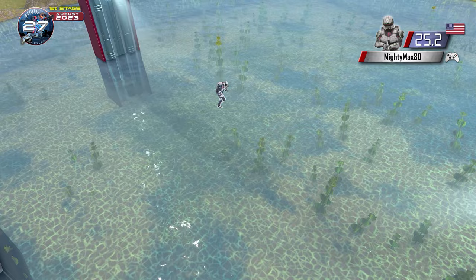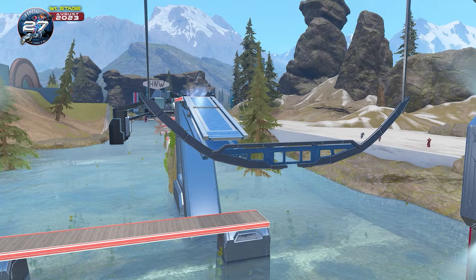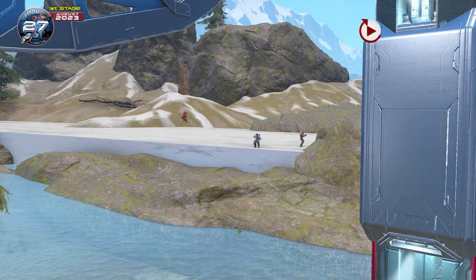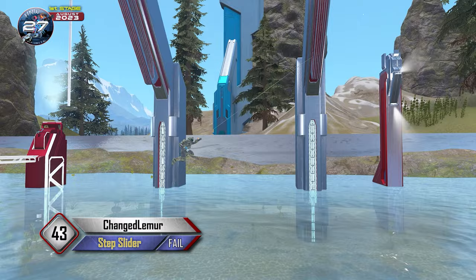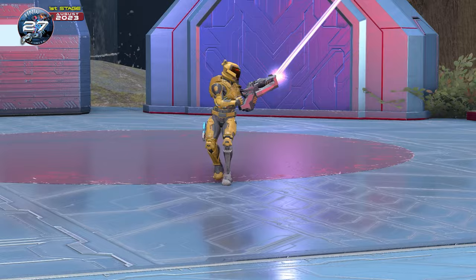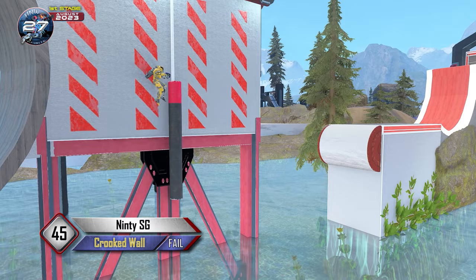MightyMax just waited a little too long on the jump and lost enough steam to come up short, with no chance at completing that obstacle. Following that we had Changed Lemur who changed directions on the grapple swing and failed. Then there was a name I couldn't pronounce who failed the gear grind. And then we had the veteran Ninty7 Grizzly — going crazy at the starting line — who went out on the Crooked Wall as he has many times in his career.